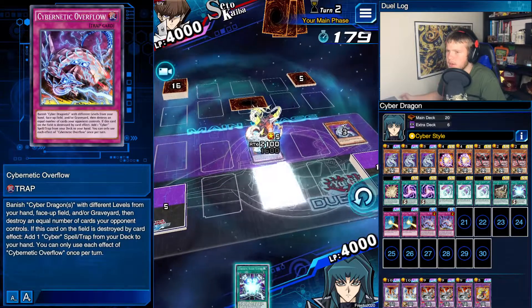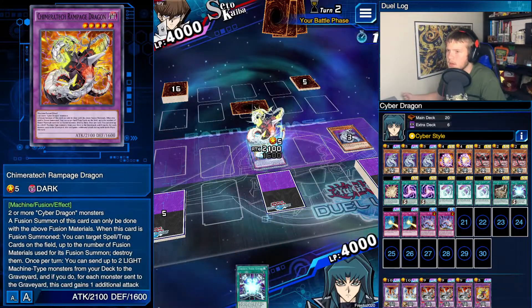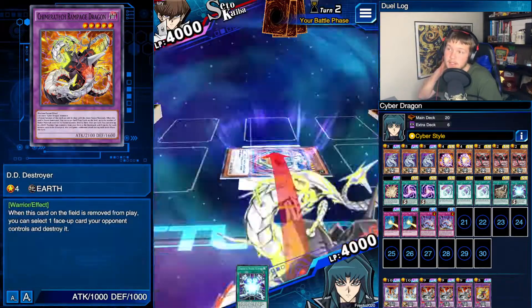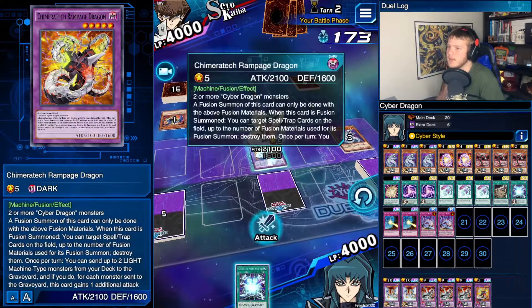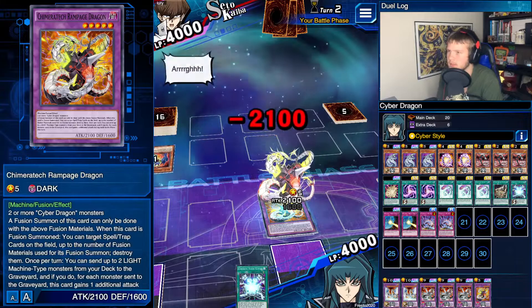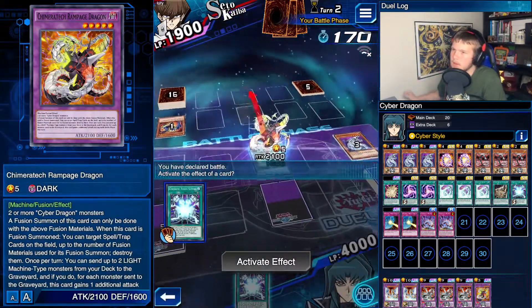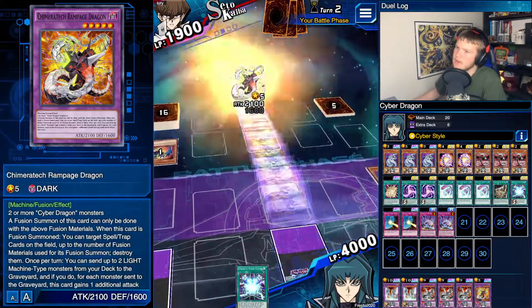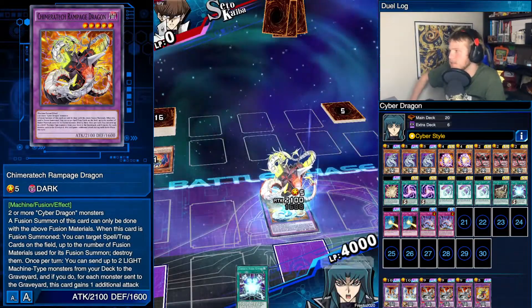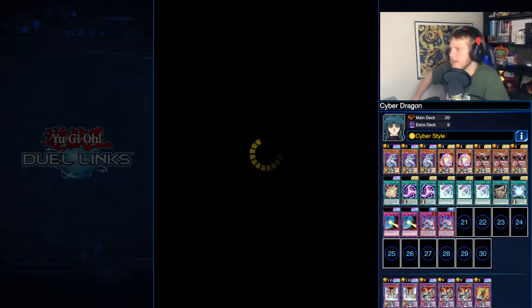We set a card, we go to battle phase. It's a DD monster - okay. Then we attack for game. Cool, that's two games and we go up in rank. I forgot to hit 'nice'!